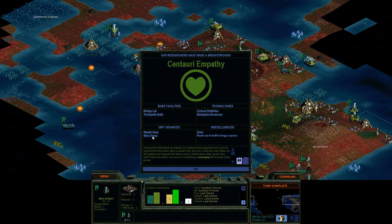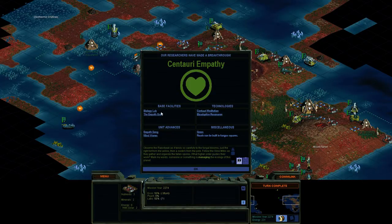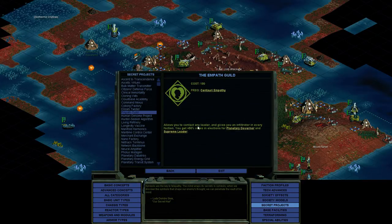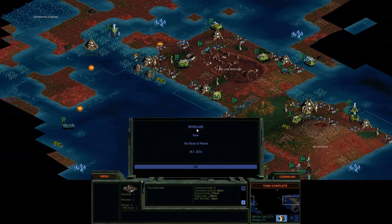Unit advances — we can now build mind worms. Very cool. Empath Song — I'm not even sure what that is. It's an ability for our units. Empath Guild — I think that's a wonder. Allows you to contact any leader. So this will give us contact with all the leaders, and we also get plus 50% votes in elections for planetary governor — that's going to be kind of important I think. Roads can now be built in fungus squares, though I think I've pretty much eliminated all of them at this point. And an interlude from planet — let's see if I can get through this one.